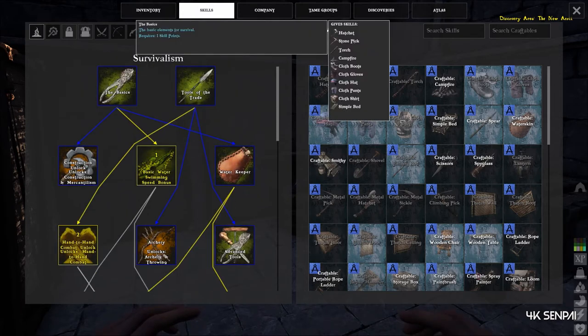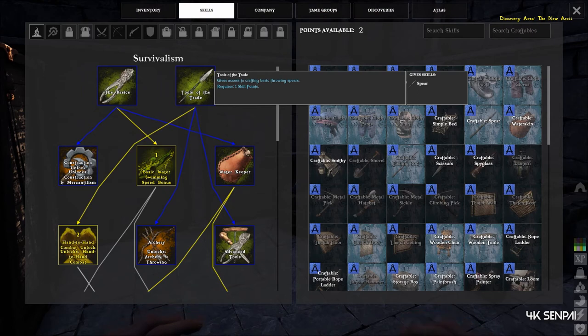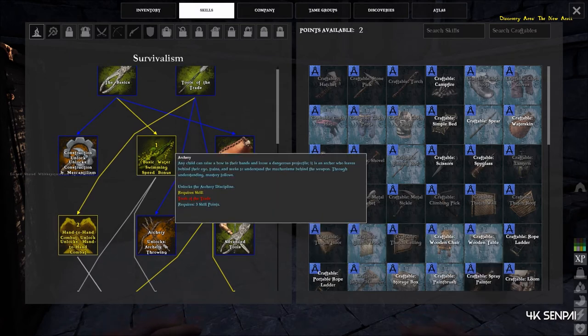The basics you'll need one point, construction you'll need two. Also, from survivalism you'll need tools of trade, which is one skill point. And then down one more, you'll need three skill points for archery.